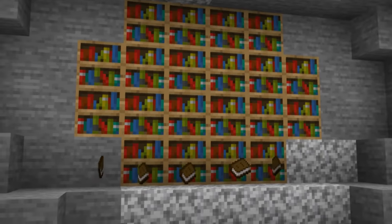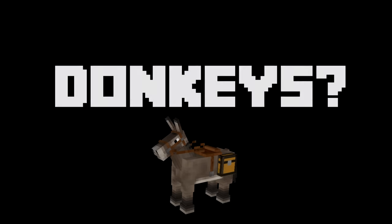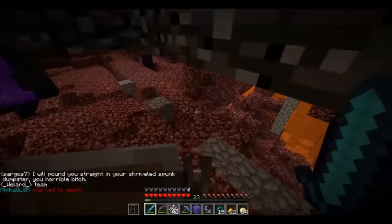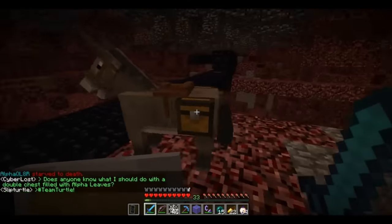Now, I've saved the most bizarre, ridiculous, and straight-up hilarious item usage for last. I know that technically donkeys are entities, not items, but putting the chest item on them is when things get out of control.